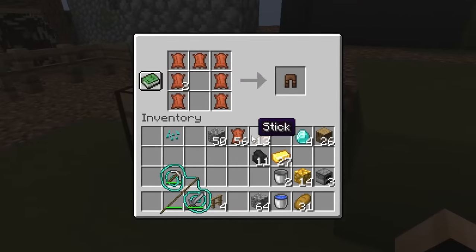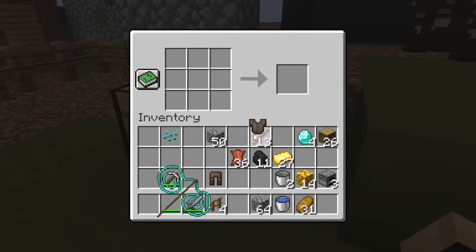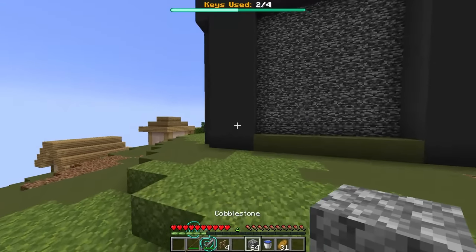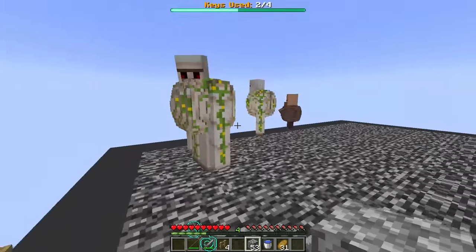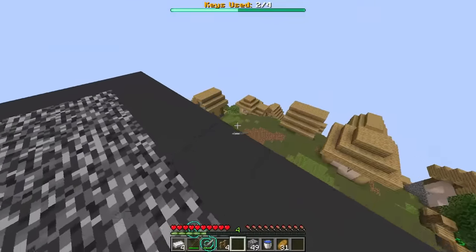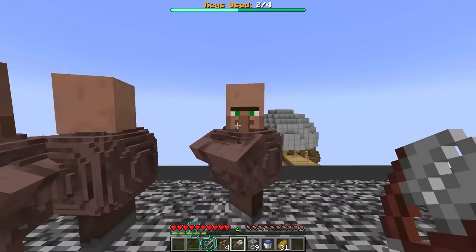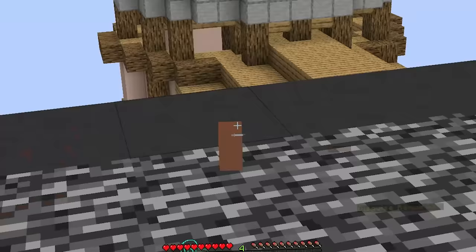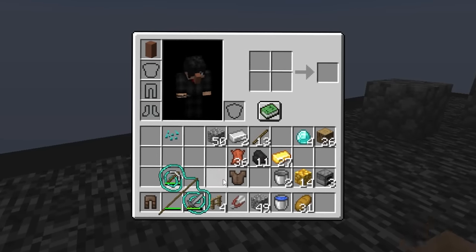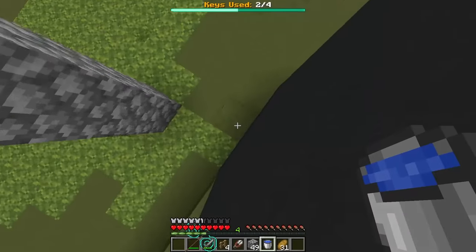Now let's make the disguise. First we need the villager pants, and finally the villager cloak. All that's left is a nose — we need some iron. Where is the golem? Up there! Let me stack up. These golems don't fight back, I can just kill them — sorry buddy! We got four iron ingots. Now with the shears, could I just take one of their noses? He just became a nose! With the nose — do I put that on? Let me put on the full disguise. Now we're a villager!